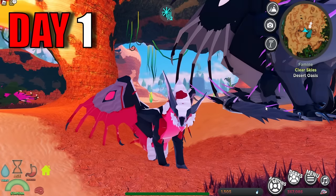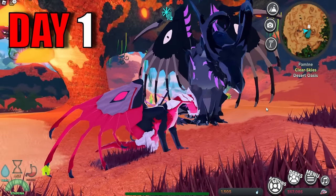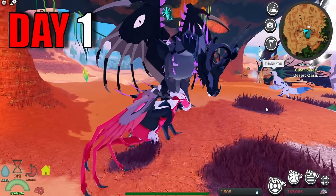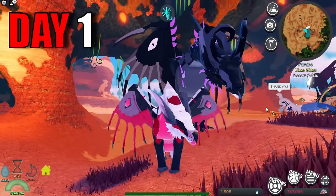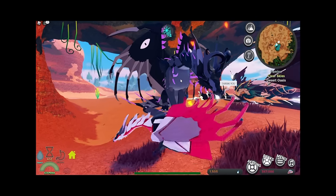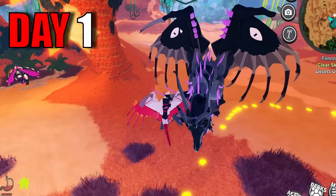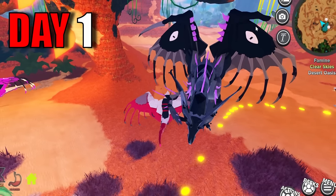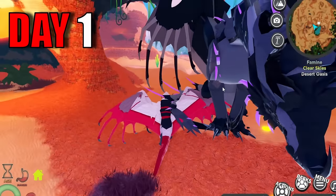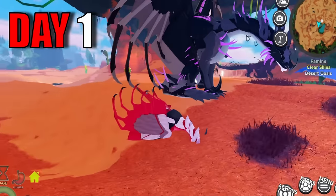I decided to go to the Oasis, and I noticed that there was another Sanctor. This is what a fully grown Sanctor looks like. Hopefully we can actually grow and become this big one day. Fun fact: the Sanctor actually doesn't have eyes on its face — the eyes are actually on the wings. There are no eyes on the face, so yeah, that's a fun fact.